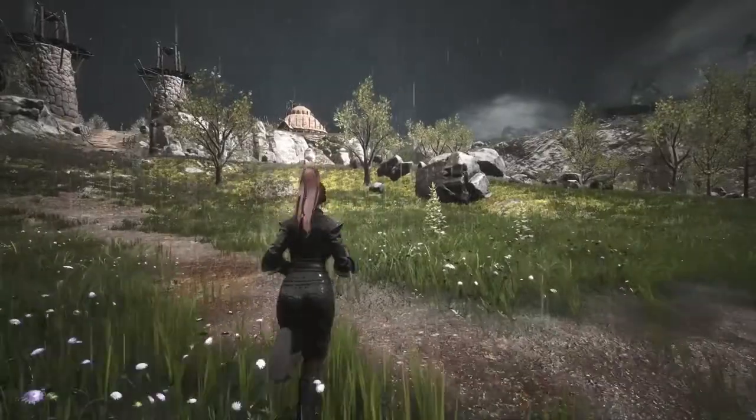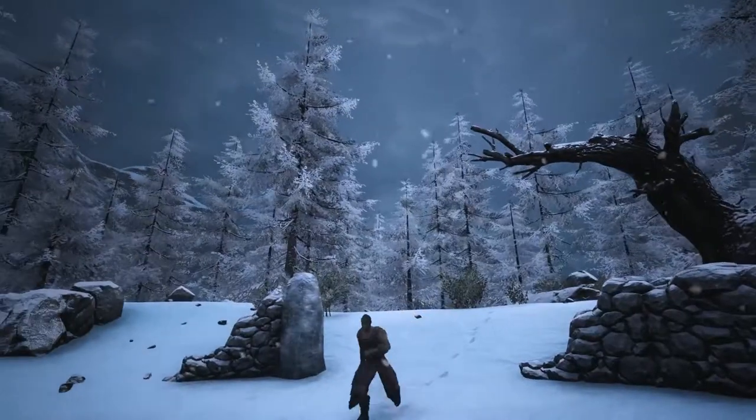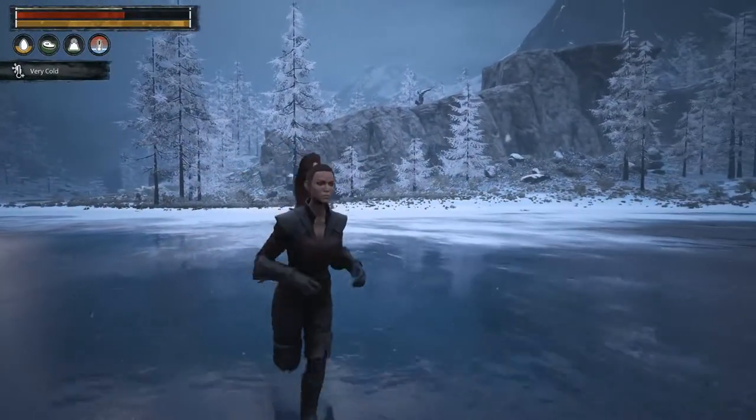With a fully dynamic weather system, there is a chance you might get caught in the rain, snow, or deadly sandstorms. But if you have half a brain, you'll avoid frostbite or sunstroke by dressing appropriately for your surroundings.